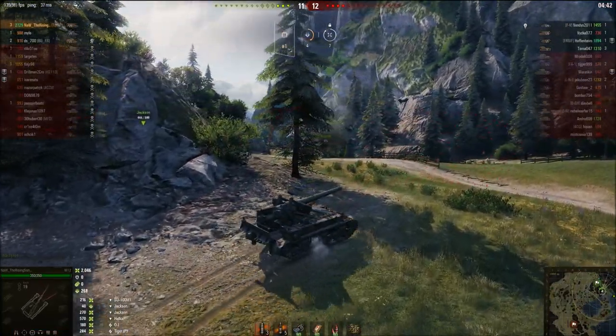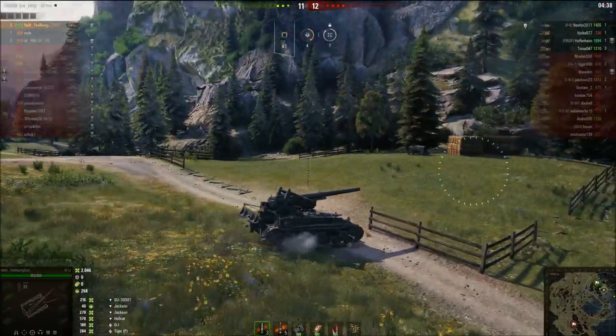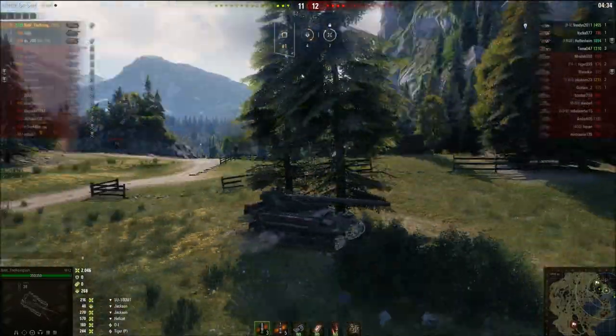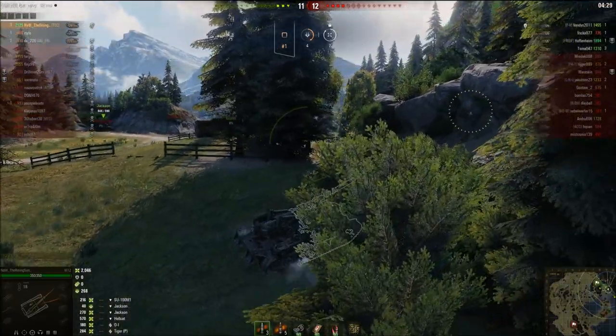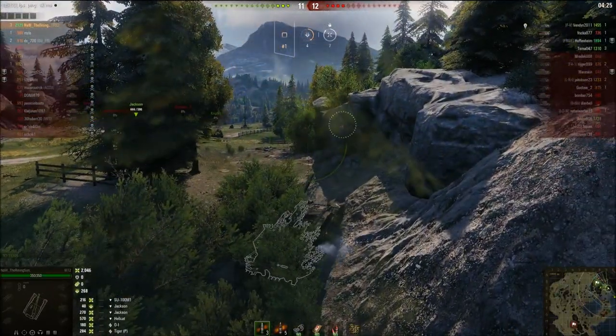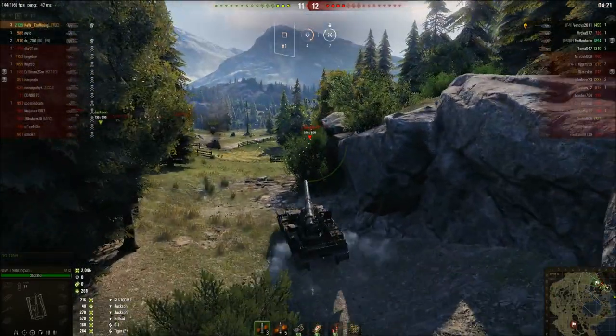What am I going to do next? The problem is the TD is coming, and each time he spots, the Jackson gets hammered by arty. So I kind of hope to either use the distraction or at least be a distraction myself so the Jackson can maybe finish him off. I'll try to sneak around here and use that bush as cover to sneak upon him.